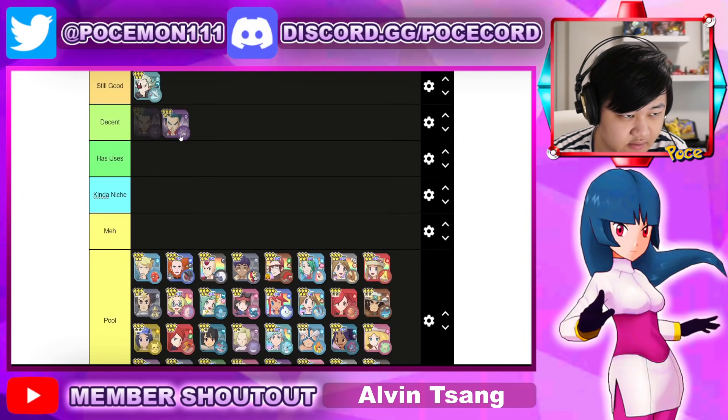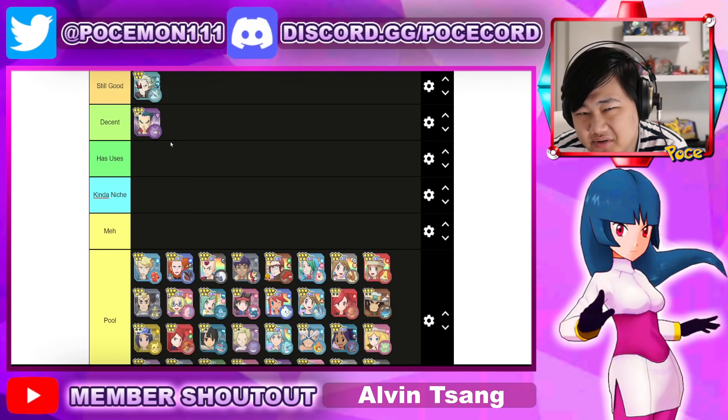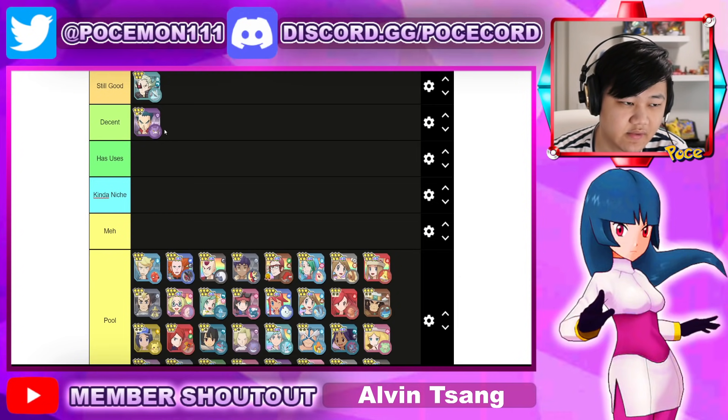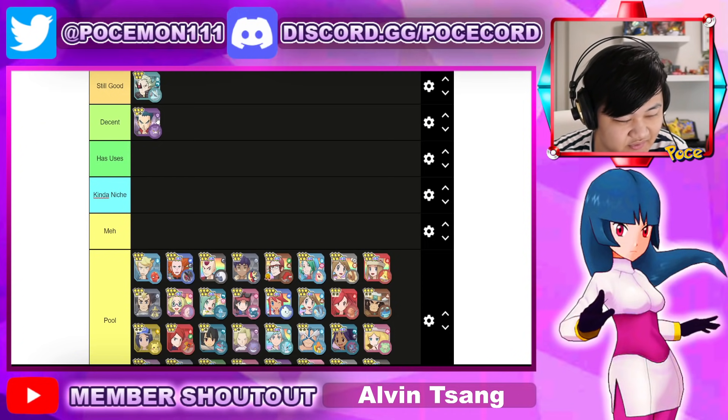Moving on to decent tier, probably put Crobat in here. Very very good sync nuke, decent-ish damage for a two-gauge move on Venoshock. Constant special defense debuffs on Venoshock, speed is fine too overall for your team, and can poison or badly poison — almost forgot about that.